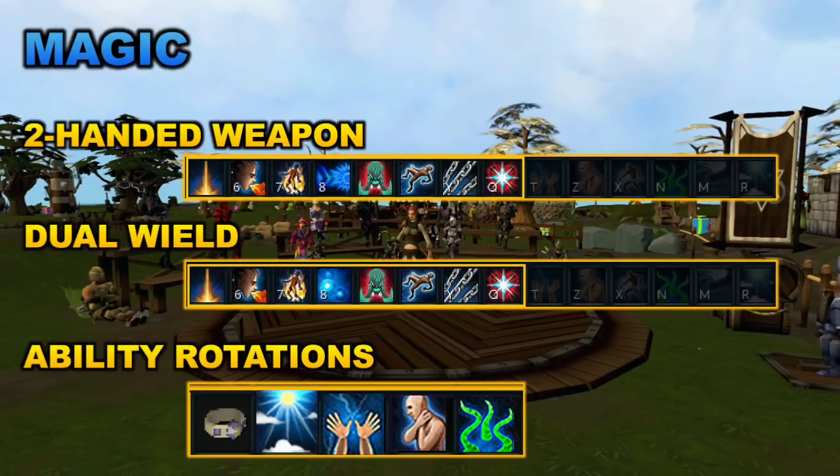For the magic action bar, the two-handed and dual-wield bars are again very similar. The only difference is Sonic Wave in the fourth slot for the two-handed bar, replaced by Concentration Blast for dual-wield. The ability rotation is the same for both: start with Ring of Vigor, then use Sunshine as your ultimate ability, followed by Wild Magic, Asphyxiate, and Smoke Tendrils. These are basic action bars to increase your DPS as a newer player. If you're using full manual and understand combat better, certain abilities will be much better in specific situations — that takes time and learning with each creature or boss.